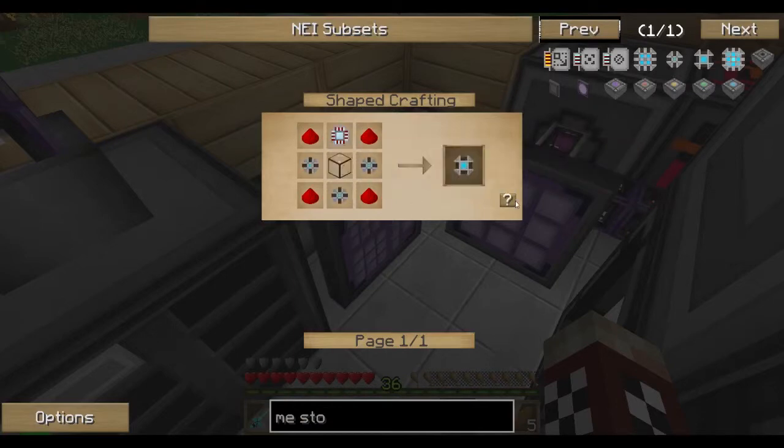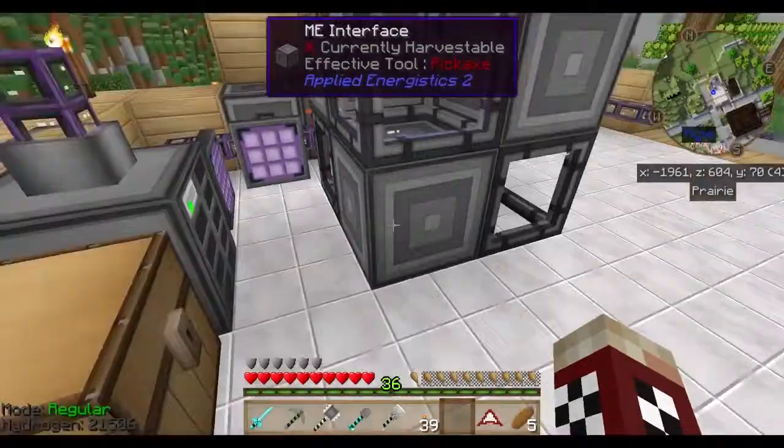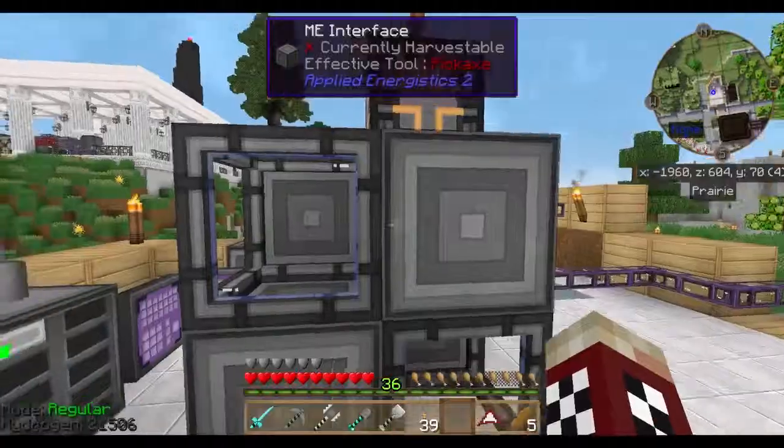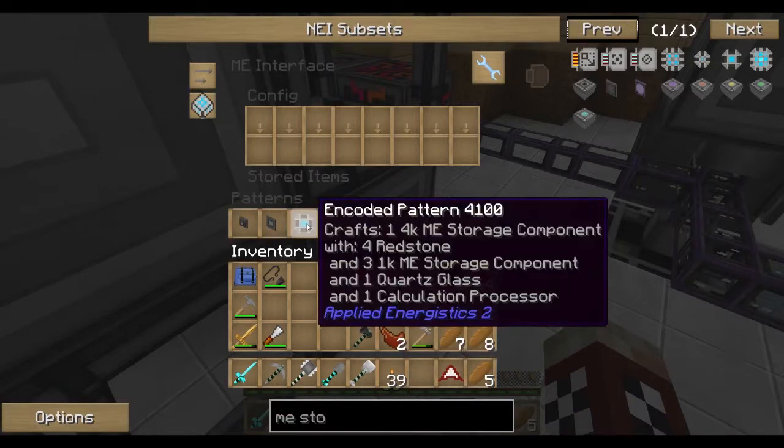So for that, any one of these — redstone around the sides — bam. And this we can put in over here. So I can make those.